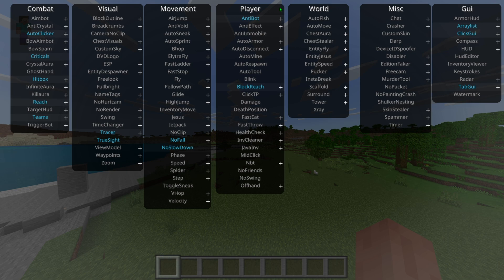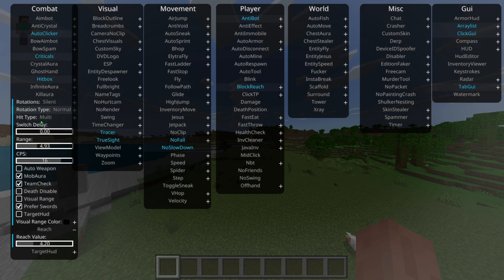There are a ton of things you can do — many categories. You can mess with the values on things by right-clicking, or left-click to enable or disable. For example, if you use reach on a server at seven it would probably get you detected, but if you use four or five you might be fine.